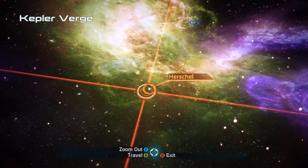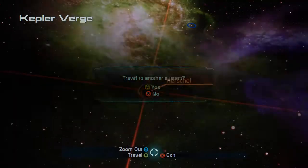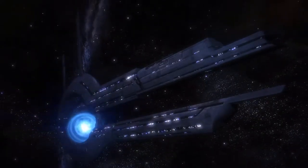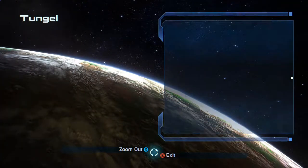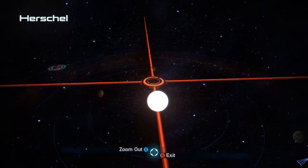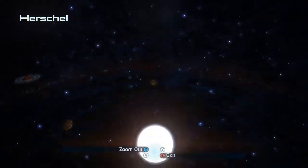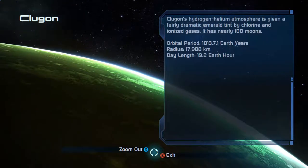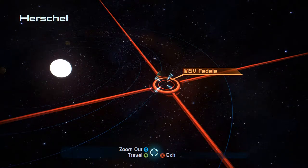Which system is it? I think it's Herschel. We've arrived in the Herschel system and we're approaching planet Tungel — nothing there to survey. The planet Matal — nothing there. The planet Klugon — nothing there.